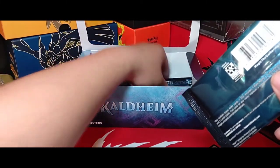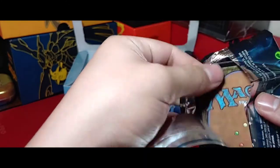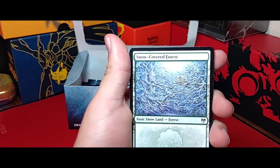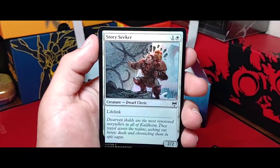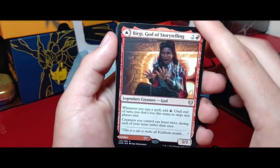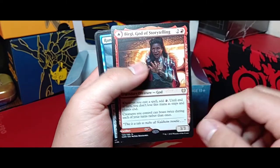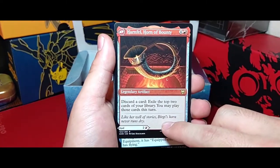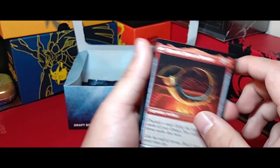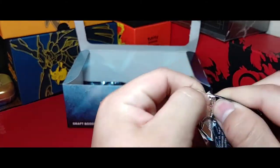We got four, five, six more packs — let's work some magic on these last few packs. We already had a great box but there's still some good cards in there. We got another foil, a lifelink tutu, and Birgi Got a Storytelling — cast a spell, and until end of turn you don't lose mana as steps and phases end, and you can boast creatures twice instead of once. It also turns into a little artifact that lets you discard and exile the top two cards and play those.